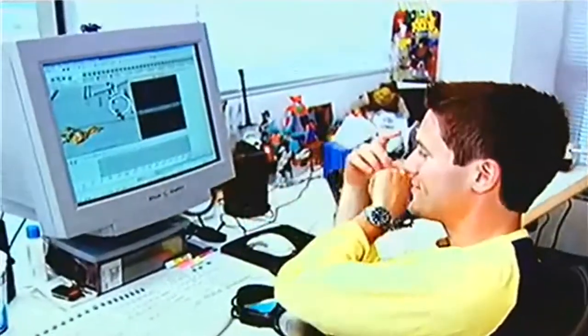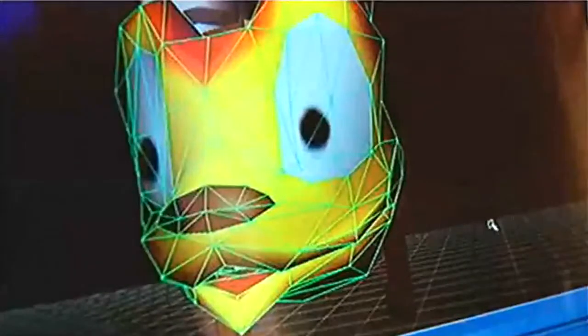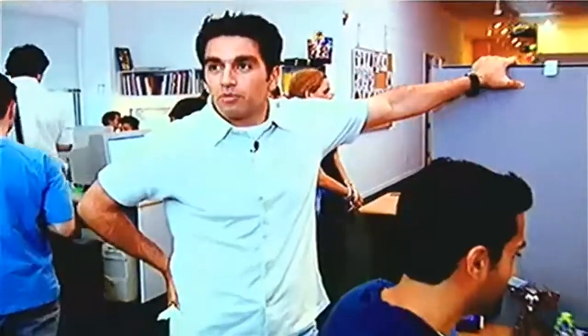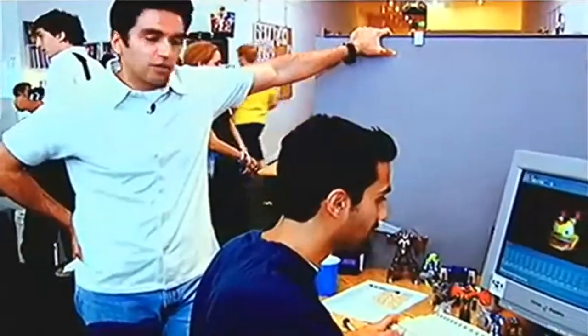Ruben's talent here has been to give us the facial expressions of the characters — basic blend shape forms and different eye shapes — blending between them to get what we want. That's another example of how the PlayStation 2 has allowed us to have all these features, which are the same exact technology that goes into feature animation.